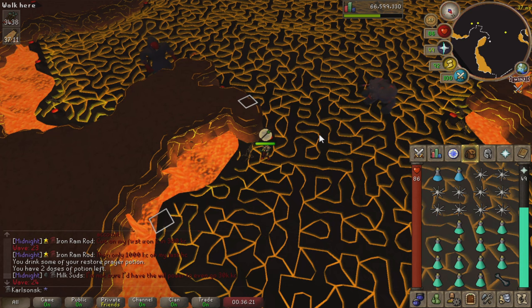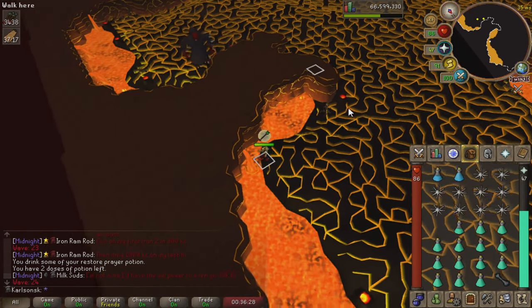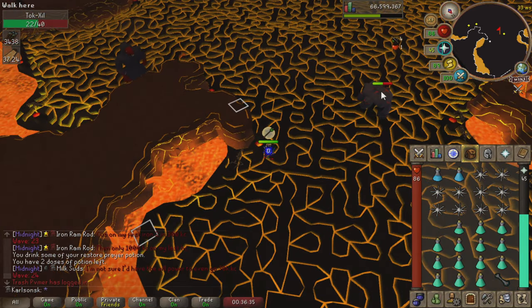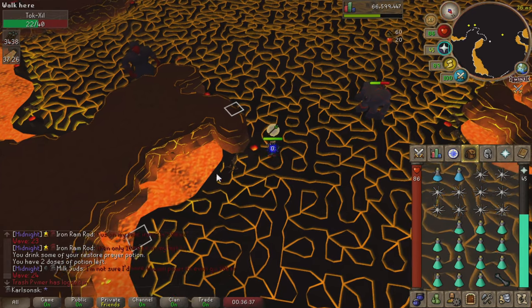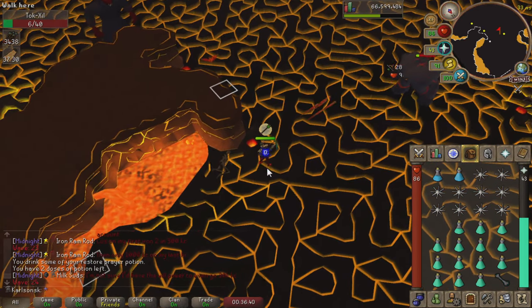Here is a prime example of the dragging mechanic. Dragging this ranger all the way to this corner makes it safe for me to click on them. As you can see, if I click on them I will run and stop right here. If they're any further forward I will get dragged forward — and if that was a mage, I would get hit.